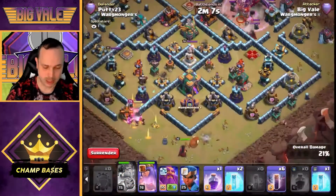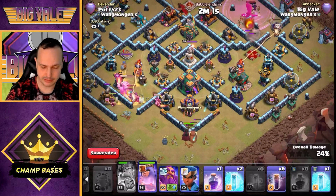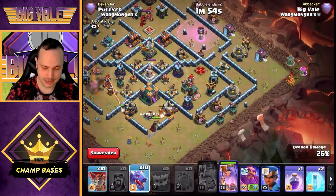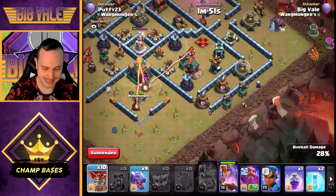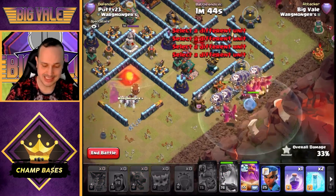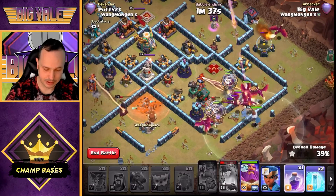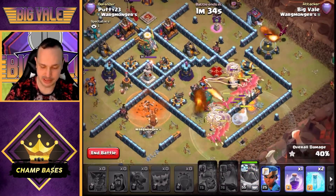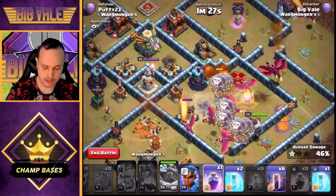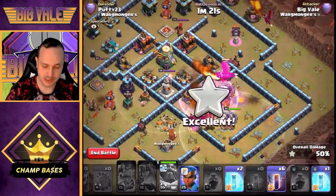The Yak is busting the Queen through the wall — she steps up, Town Hall should go down. We can fire off the Queen ability to keep her alive as long as possible. Balloons in, dragons in, Warden is down. We've got the RC still in hand. There's one more Wizard Tower in play — fire off the Eternal Tome to protect the dragons and balloons moving through. So far, so good. Let's Rage — the sweeper is giving us some nasty pushback.